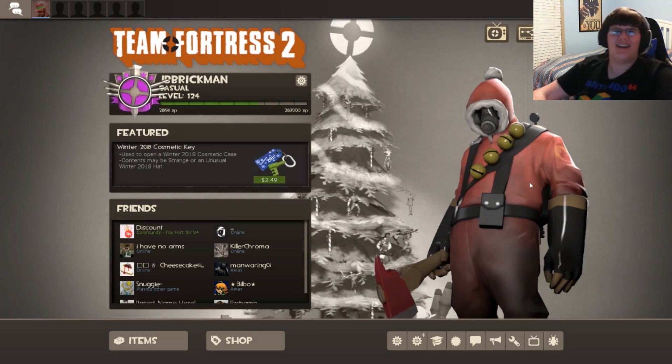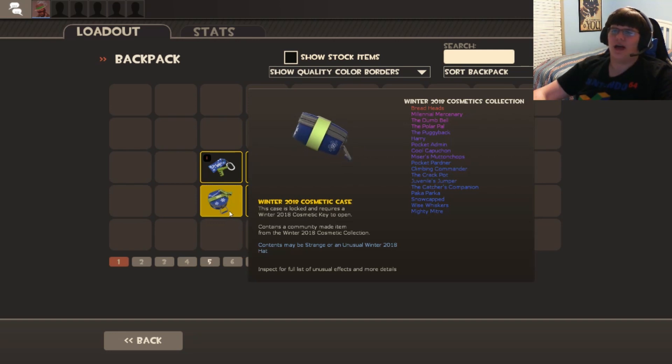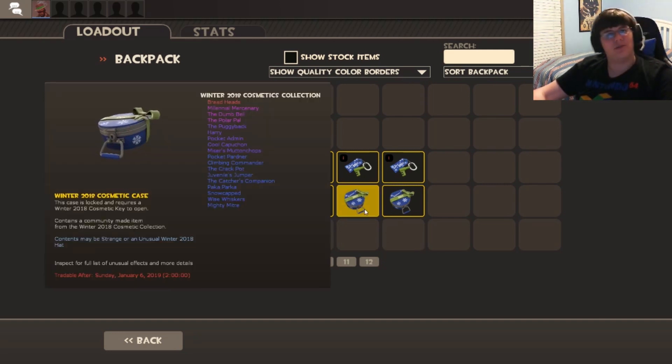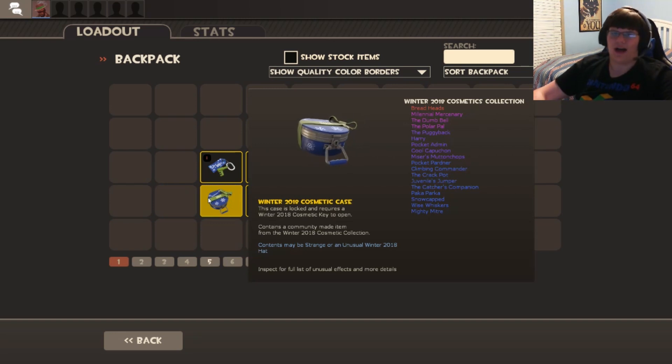Ho ho ho, merry Christmas everybody! JB Brickman here. Today we're going to be unboxing five of the Winter 2018 cosmetic cases in Team Fortress 2. We had really good luck last time we did this, and let's hope for some good luck this time. I'm looking forward to having some Christmasy outfits to put on my characters — give a little Christmas flair.